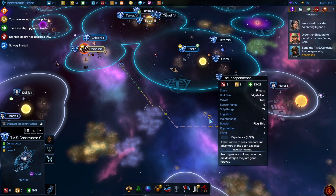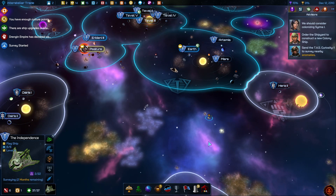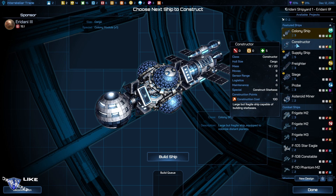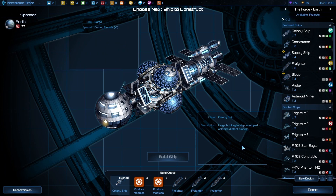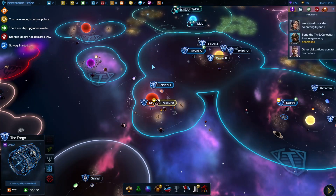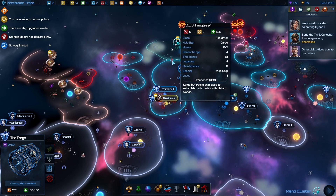I think I can grab this and increase your hull. I need a constructor and I'm going to put an economic star base here. Looks like the Dren Genesis are sending out freighters now as well. Everybody is getting all peaceful.